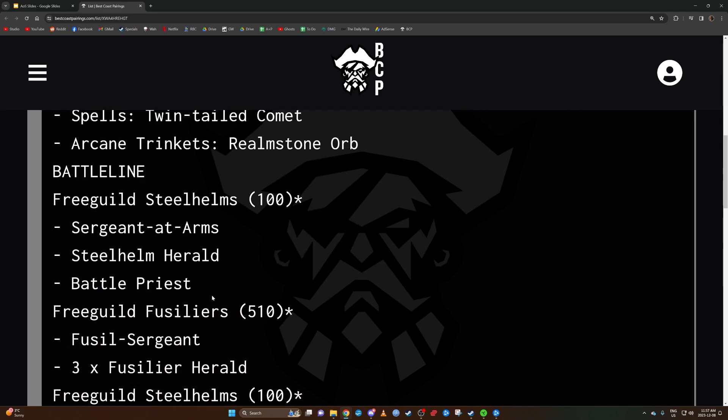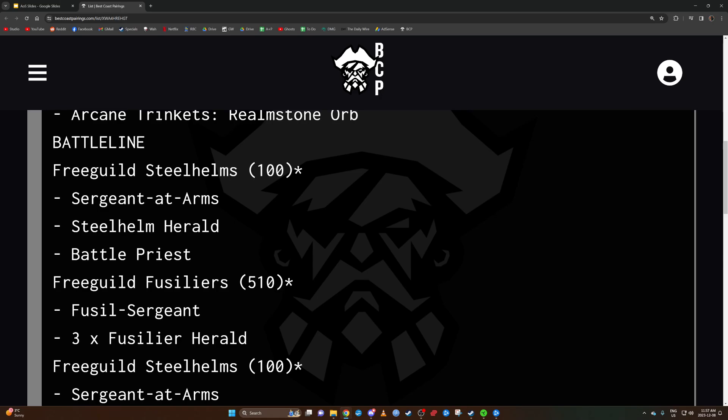The Free Guild Steelhelms are just screens — two units of ten. Then we have the Fusiliers, who are going to be scary. They have an ability called Resupply Run: once per battle, at the start of your shooting phase in battle rounds three, four, or five, you get to re-roll hit rolls. So if they have the Blazing Weapon ability, any non-six gets re-rolled.